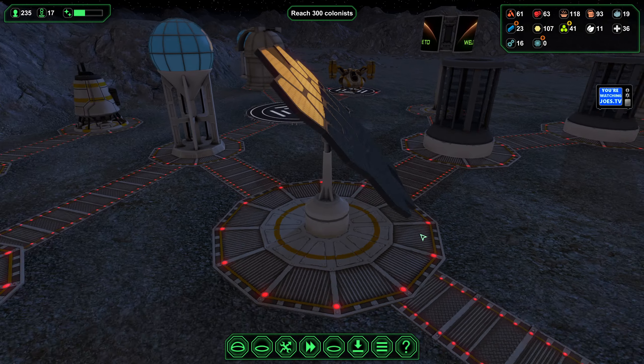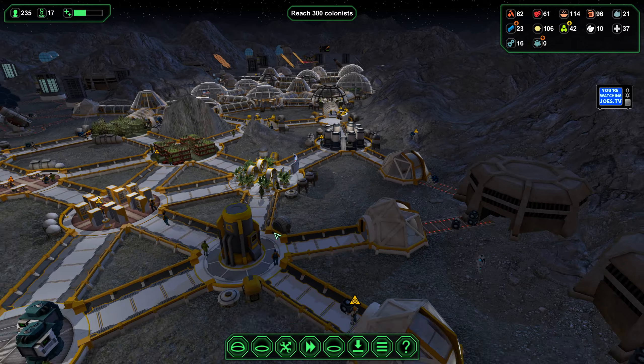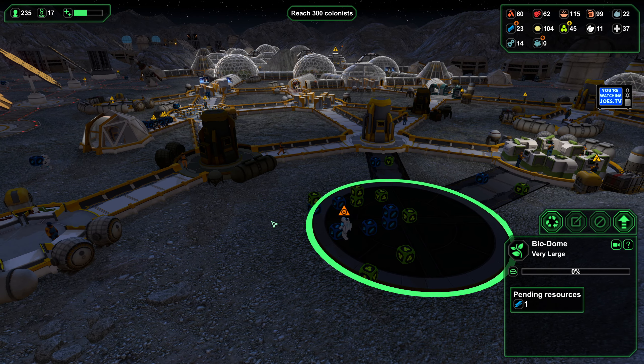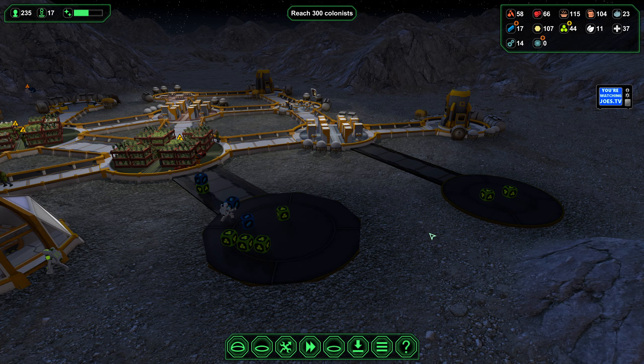Another worker — excellent. Food levels are going down, so I'd like to get this biodome online. Since we were able to produce some metal while the visitors made us come inside, that allows us to finish this construction and we'll be able to leverage all the biologists we've been recruiting in order to grow more food. I want to make sure we don't get off balance and get into a situation where we can't feed people, because we are surging in terms of population — we have to keep up with food, water, and space for them to rest.